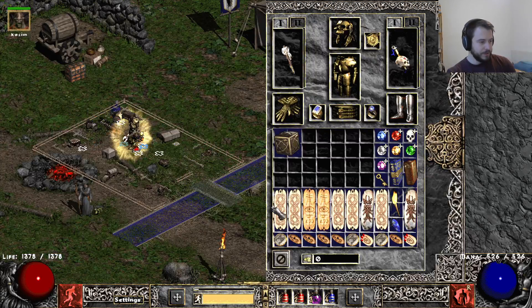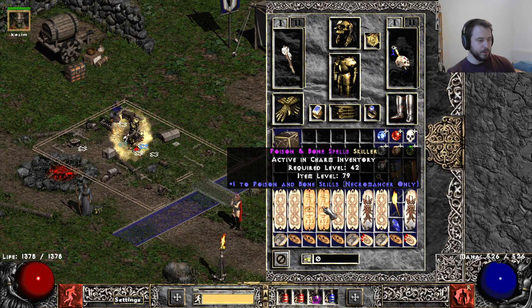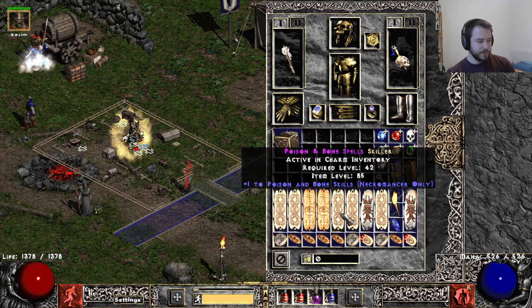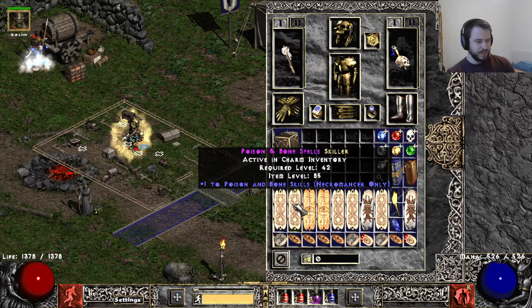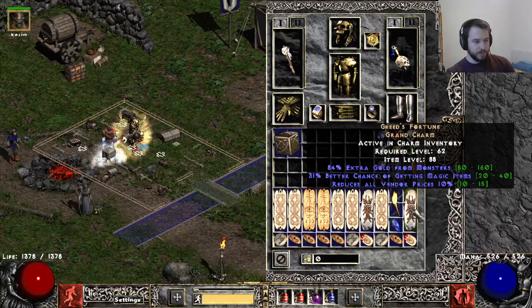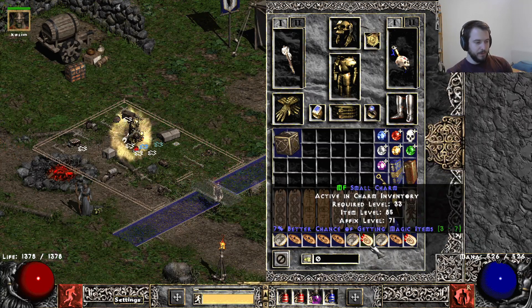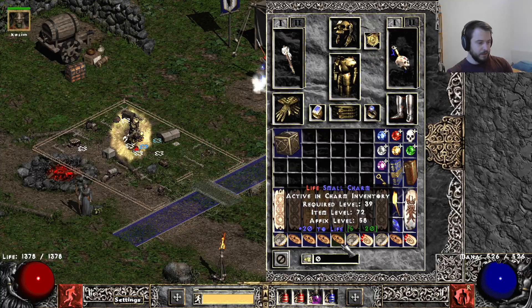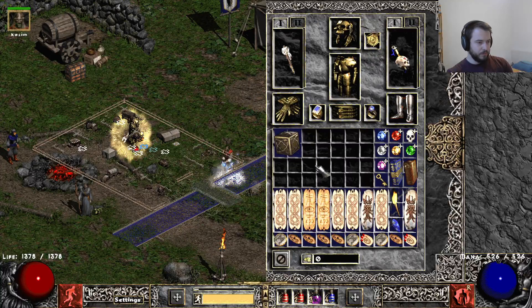For our charms, we have Poison Bone skillers all the way — everything clean except one that has 5 Strength. I want to upgrade those and get some plus Life, FHR, or similar. Plus Run/Walk isn't really needed because we can teleport so easily. For the charm, we have a Gheeds which is pretty low rolled — 31 MF is kind of nice but 10 reduced vendor prices is really low. We also have some MF charms, Fire Resist, Life Charms, and Lightning Resist charms.